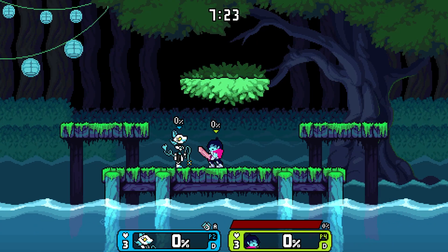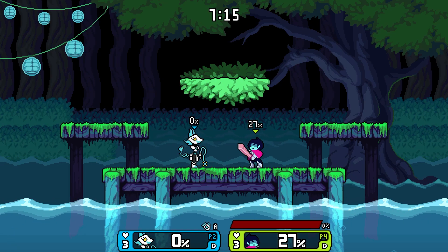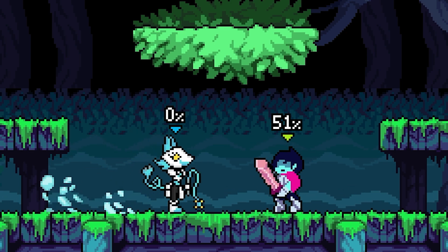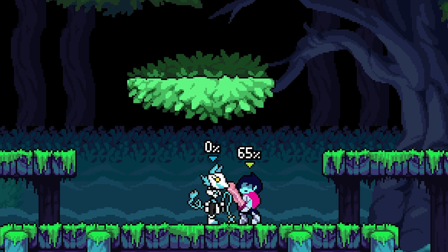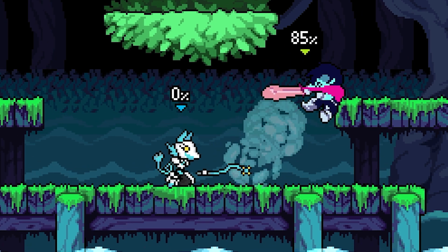Let's test out these basics. So we got the neutral — it's like a zappy whip, pretty cool. It's a multi-hit too, and I think you can SDI in and out of it. Up tilt is like an uppercut with the whip, and it has a tipper as well — so it has a sweet and sour hitbox. Very beautiful. Down tilt is like a forward whipping motion.